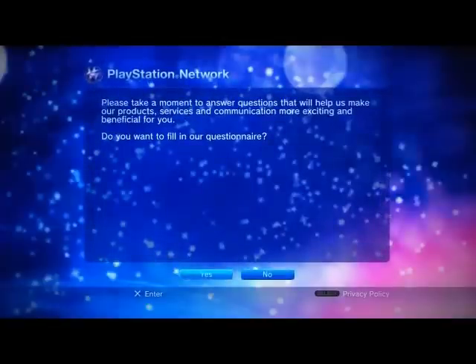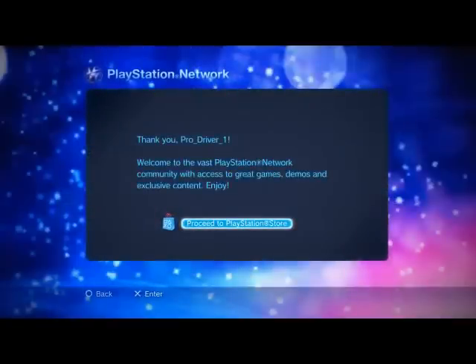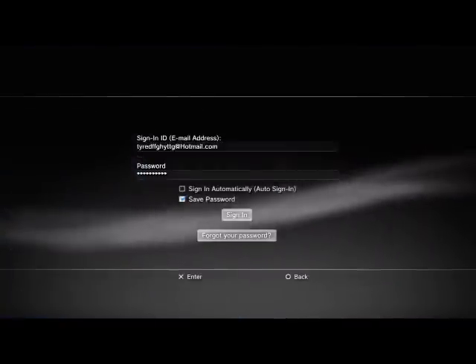Congratulations — questionnaire complete. Do you want to change your avatar now? You can change it, and it'll say proceed — just click circle. Then click automatic sign-in if you want to automatically sign in.